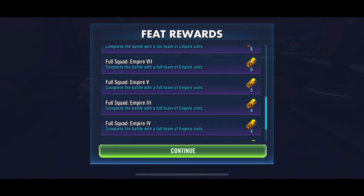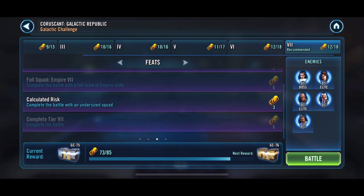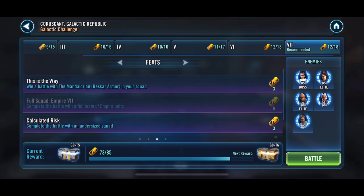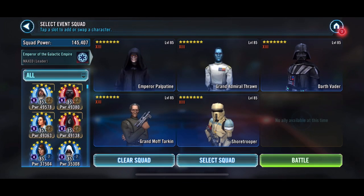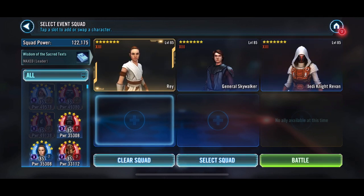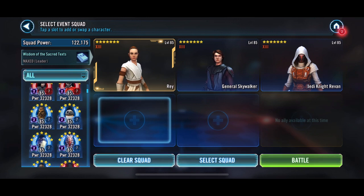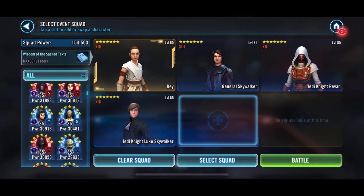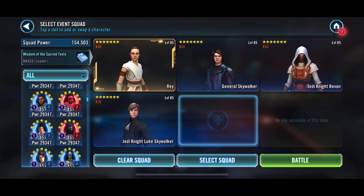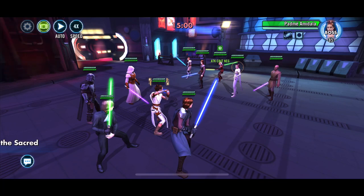So there's the first one done — with the Empire — full squad Empire tick. Now what do we need to do? We need to do 'This is the Way' and 'Calculated Risk.' Let's get rid of those Empire characters and switch straight over to my go-to undersized squad: Rey with GAS — don't stand behind her — Jedi Knight Revan, Jedi Knight Luke, and of course Beskar Armored Mandalore for the BAM challenge.